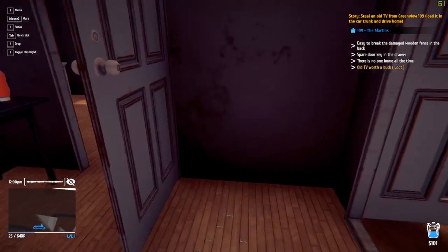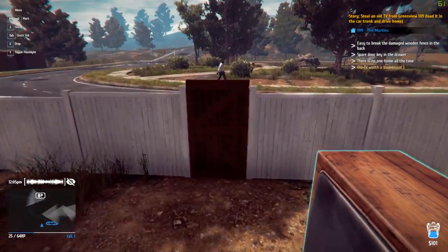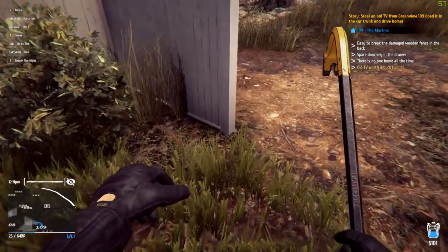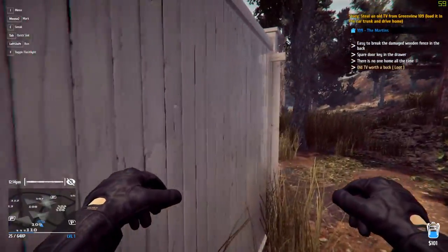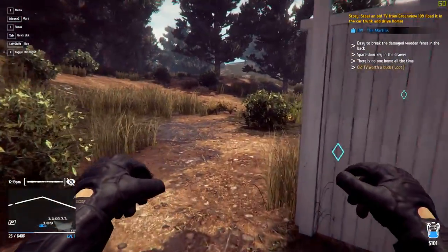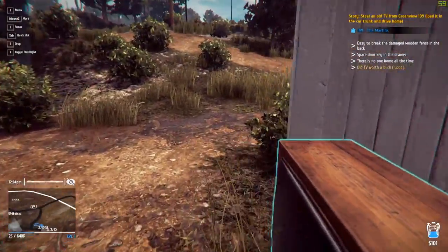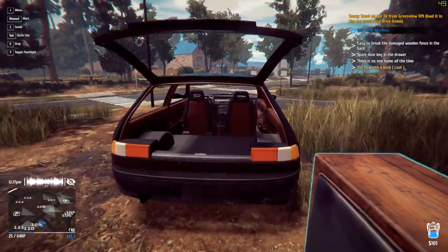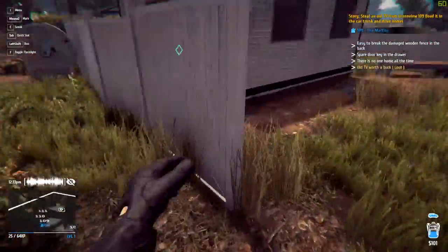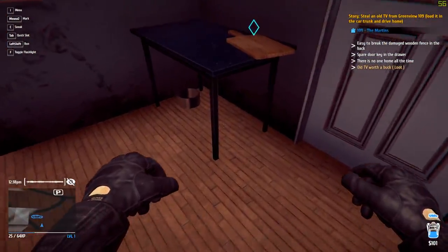Let's go ahead and carry the TV again — we'll turn the flashlight off here. There's a guy there, let's just wait. Okay, it looks like he's alright. Let's go ahead and put this around the back here. Now what I want to do real quick is drop the TV there and put the crowbar away. He's on the other side of the road. Let's open that. I don't want to be seen chucking a TV on the ground, so let's go ahead and put this into the boot of the car now.